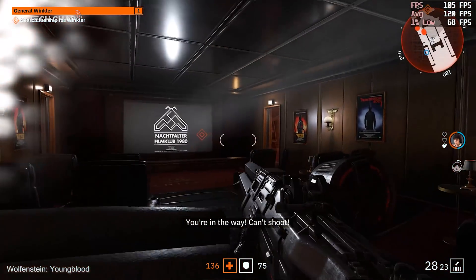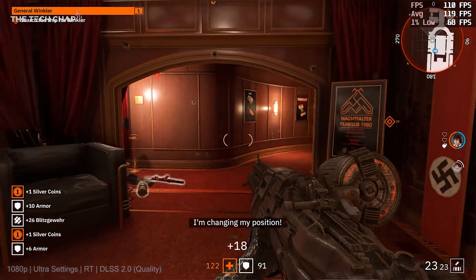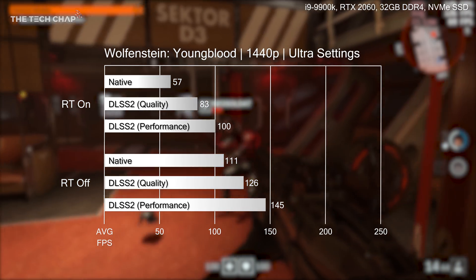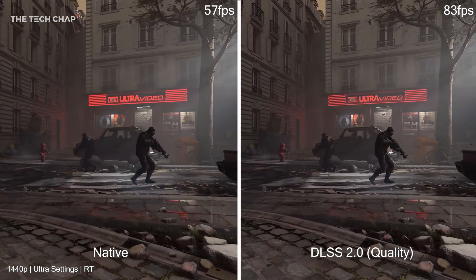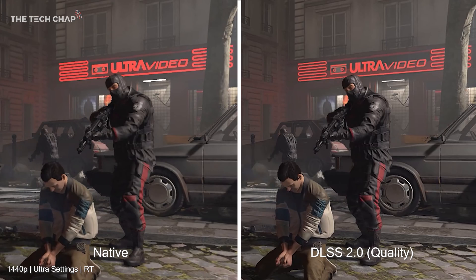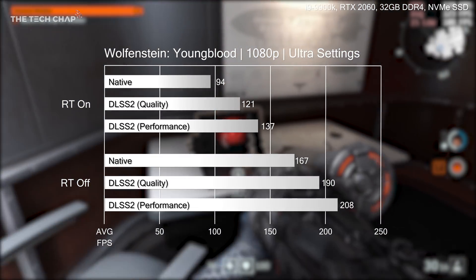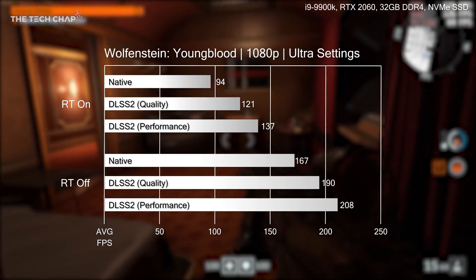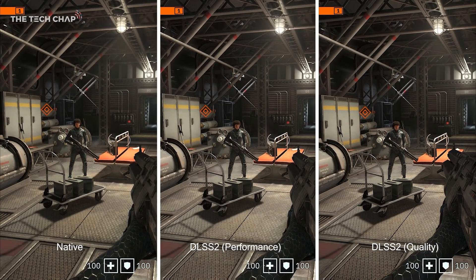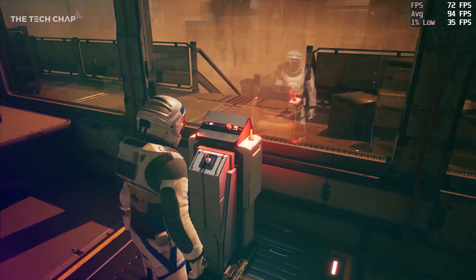Next up, Wolfenstein Youngblood. This is already a great performing game, even with ray tracing, which I'd definitely recommend using as it adds much more realistic surface reflections. Ray traced native 1440p with ultra settings averaged 57 FPS across both benchmark scenes. But then with DLSS set to quality, we saw this jump up to 83 — that's a 40% improvement — and to my eye pretty much the same image quality. At 1080p with ray tracing and DLSS in quality mode, we go from 94 to 121 FPS on average, and switching to performance mode takes it up to 137, which is a 45% boost and close to maxing out a 144Hz monitor, even with ray tracing on. If we zoom in, it's clear that DLSS offers a little bit more detail, especially on the pipes in the background, with performance mode again being a bit noisier.